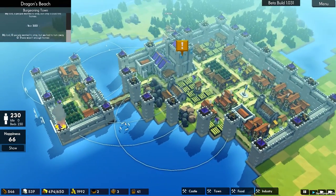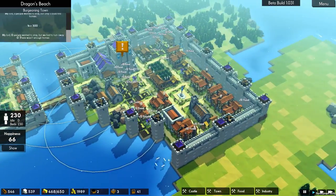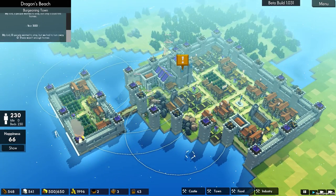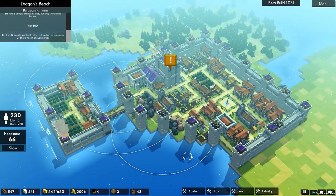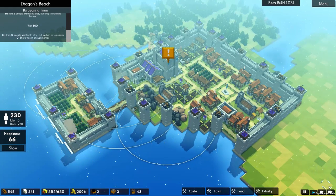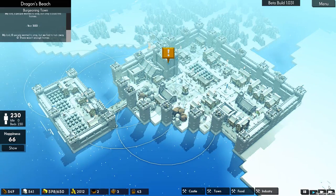Oh, that's on fire. We've got 230 peasants, happiness is 66. We are pretty much 100% sustainable, so we could let this progress on for eternity — but we're not, because that would just be stupid. As always though, hope you have enjoyed this video and this series. Thank you very much for watching. Take care.